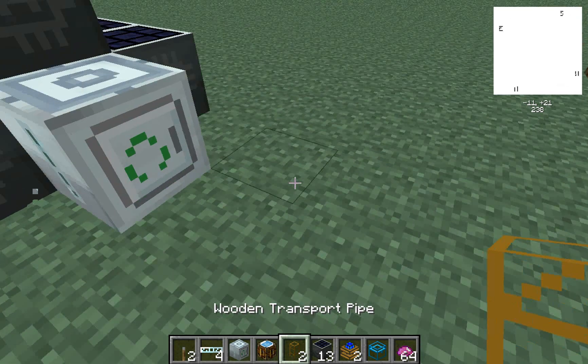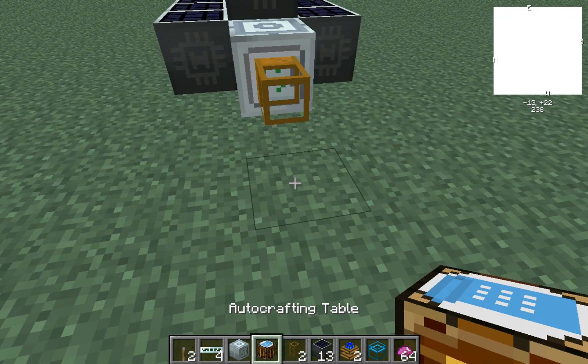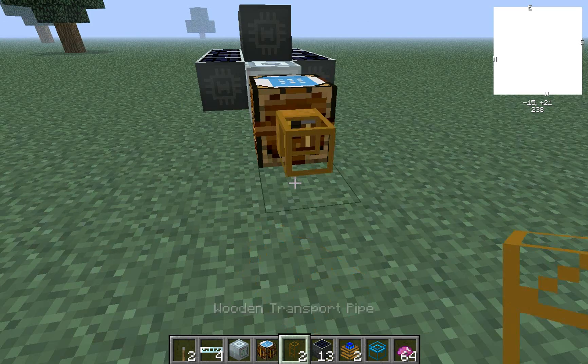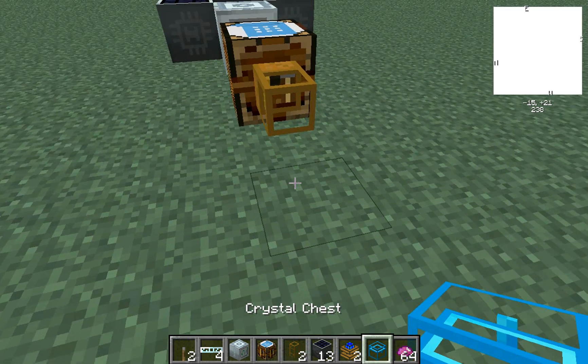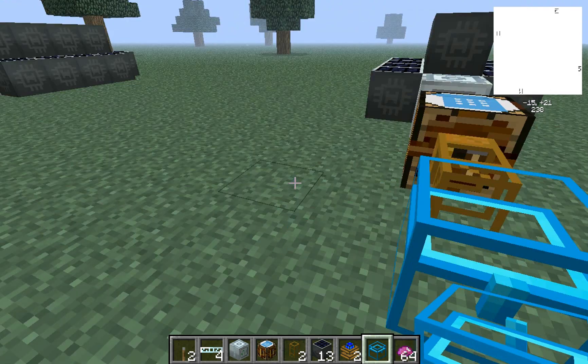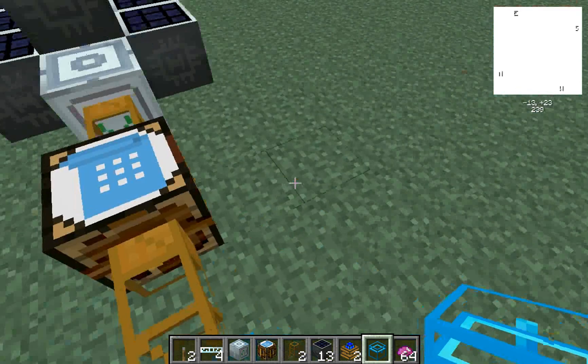Now you want to put a wooden transport pipe right there, then put an auto crafting table right there, and then another transport pipe, and then a crystal chest. I like using a crystal chest because you can see everything you have in it, but you can use any other chest — a regular chest or whatever.